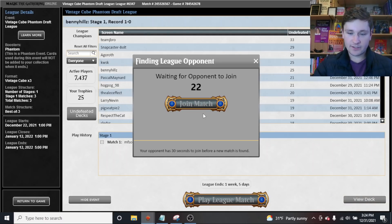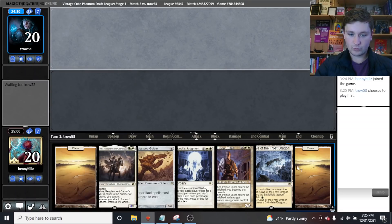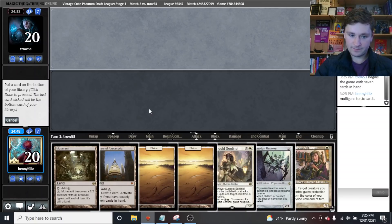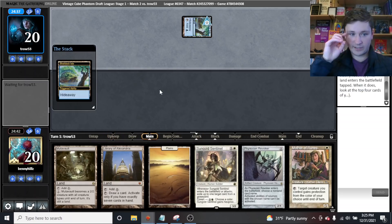We have our round two opponent with our disgustingly strong mono-white deck — hopefully we can keep the winning going. Yesterday I played two leagues and trophied them both and then lost a ton of ground. Some people play a lot; I don't think we're going to be number one on the trophy leaderboard, but we'll be up there. We are on the draw against what appears to be Trial 53. This hand is way too slow — we can do better. This hand is much better. We keep and put back a Plains — going in Library because it's probably going to be a grindy matchup.